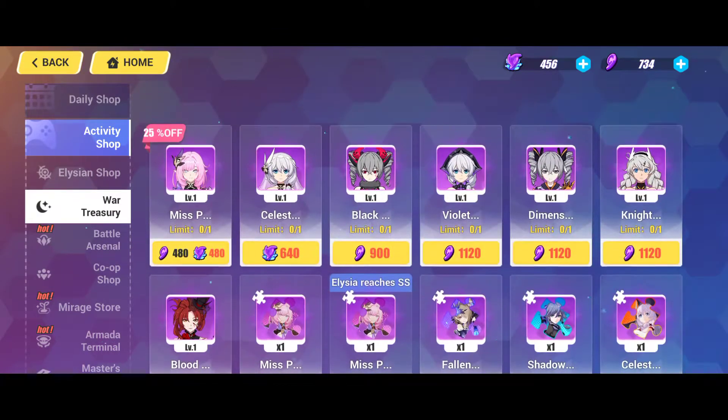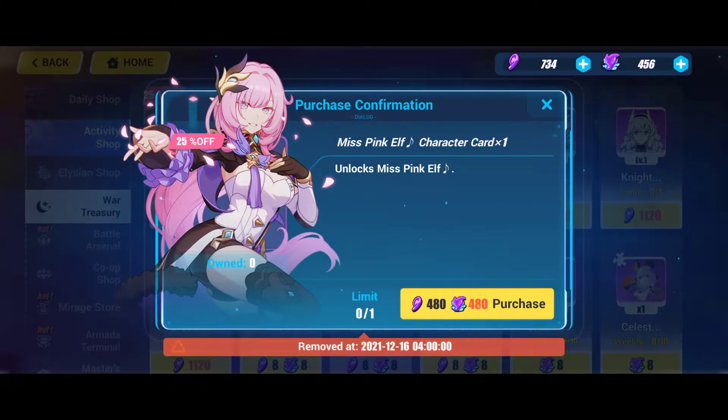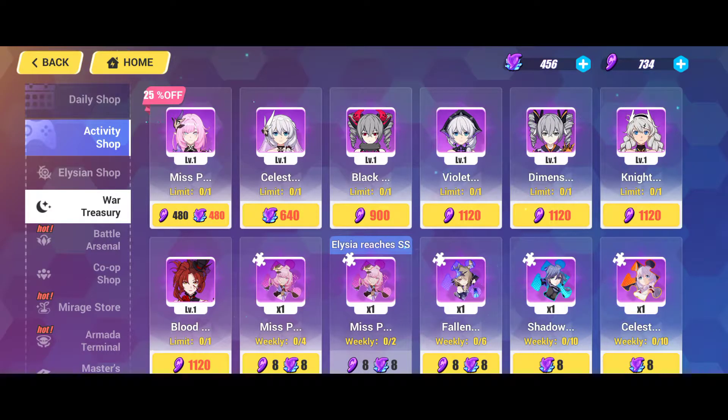So for example, if you want to get Mist Pink — she's really hot — she's farmable, she's grindable, she's free, she's hot, and she is pink. I didn't know she was an elf, okay.